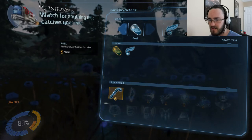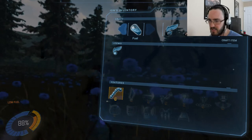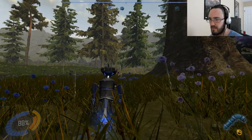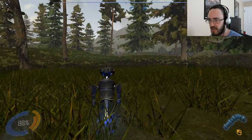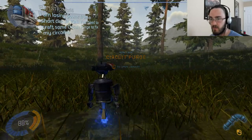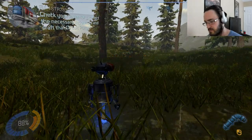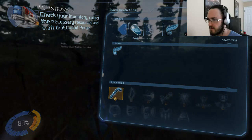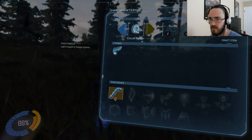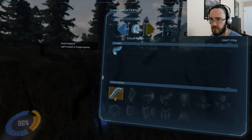Watch for anything that catches your eye. I'm losing power from a short circuit, Ion. You need to craft some circuit purge to fix my circuitry. Check your inventory, collect the necessary resources, and craft that circuit purge. Oh it goes right to it. We need Mitox, roots, and photonics — like caught in fungal spores.